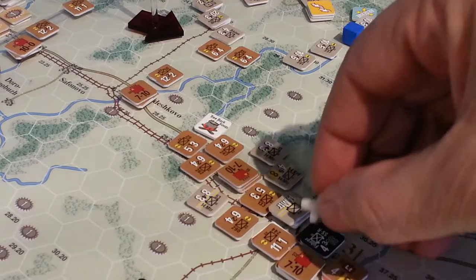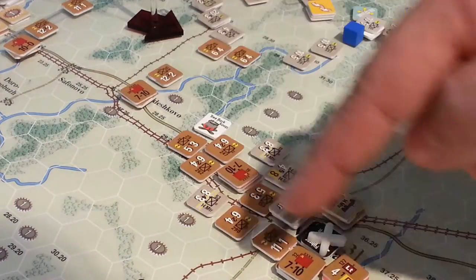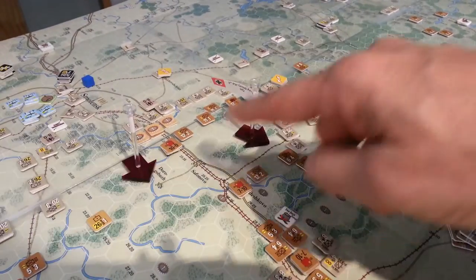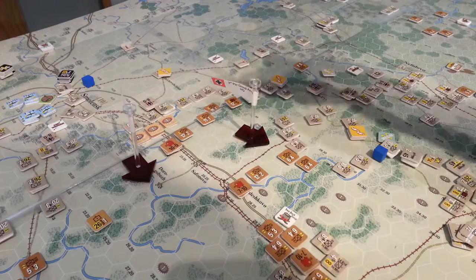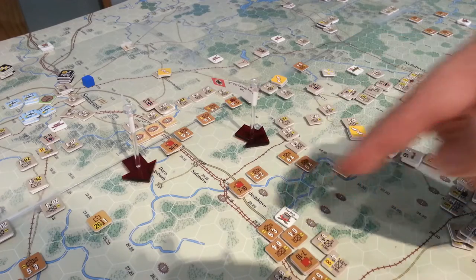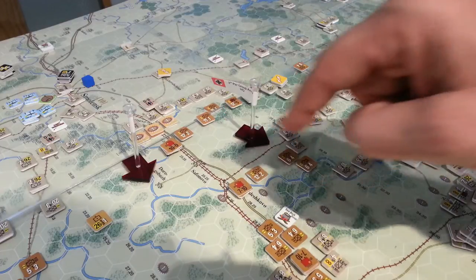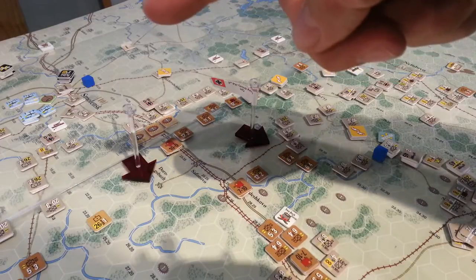We're going to consider making an attack there this turn, and trying to pull as much of this back. These poor chaps we're just going to let languish and slowly move back. There's not a lot we can do for any of these units here in terms of getting them out unless we strat move them, and even their strategic moves are not going to get them terribly far. More than likely we'll try to take the better units and strat move them, and leave the 11-1-1s to fend for themselves and slow down the advance from Smolensk down here.